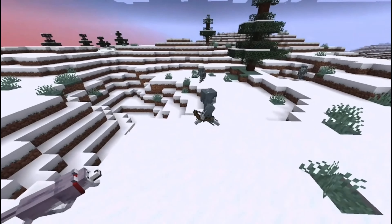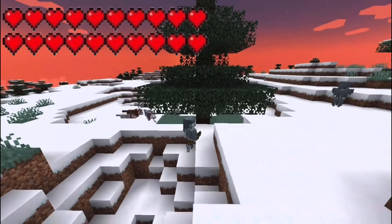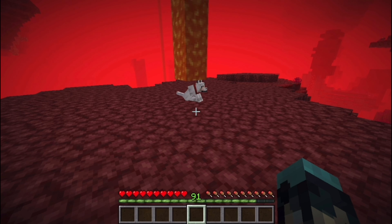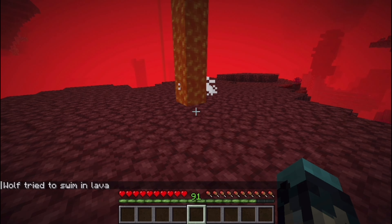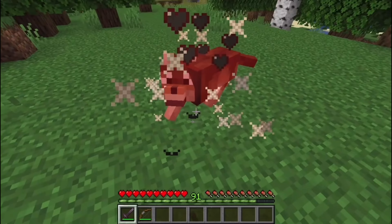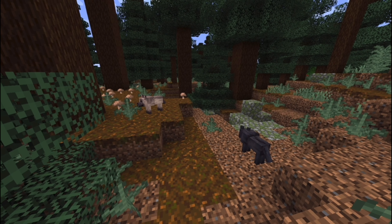Some other changes were also made to wolves. Tamed wolves now have 40 health points — 20 hearts — instead of the previous 20 health points. Tamed wolves no longer take half damage from most environmental sources like they used to. Feeding a tamed wolf now heals twice as many health points. These changes do not apply to wild wolves. The spawning conditions for wolves have also been adjusted, allowing them to now spawn on coarse dirt and podzol blocks.